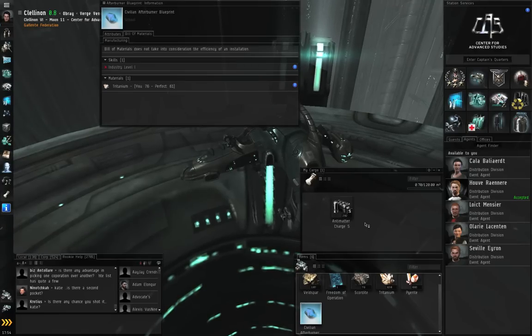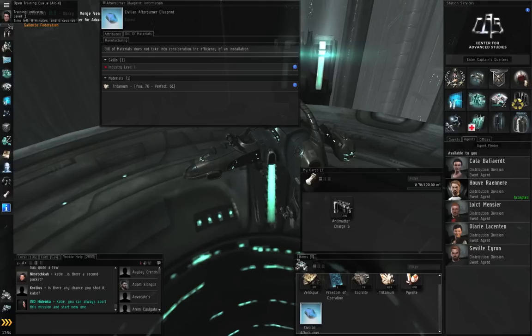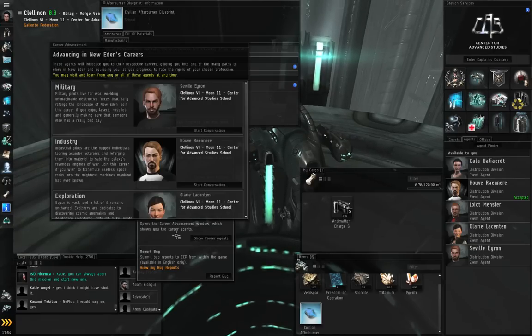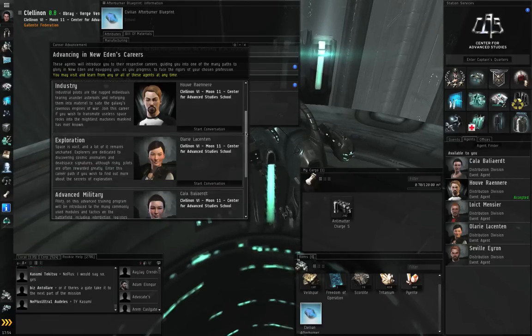While we're waiting for Industry to train — that's going to take about another 8 minutes — let's get started on the business chain. Click the Help button, go to Show Career Agents, close the Help window, and scroll down to look for Business.